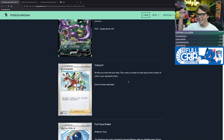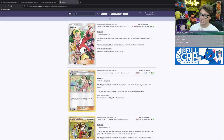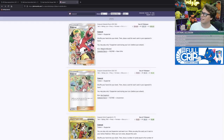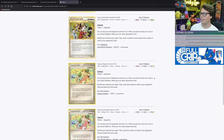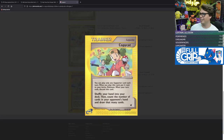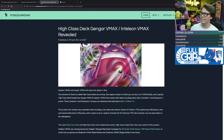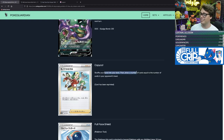Looks like we are also getting a reprint of Copycat. It saw play during some formats but not others — the Copycat from Celestial Storm saw almost no play. It did see a lot of play during the e-Reader era, drawing hands of up to 10, 11, or 12 cards. Copycat was one of the best supporters in the early days of the Pokémon TCG. It allows you to shuffle your hand into your deck and draw a number of cards equal to the number of cards in your opponent's hand — really good if hand sizes become very large.